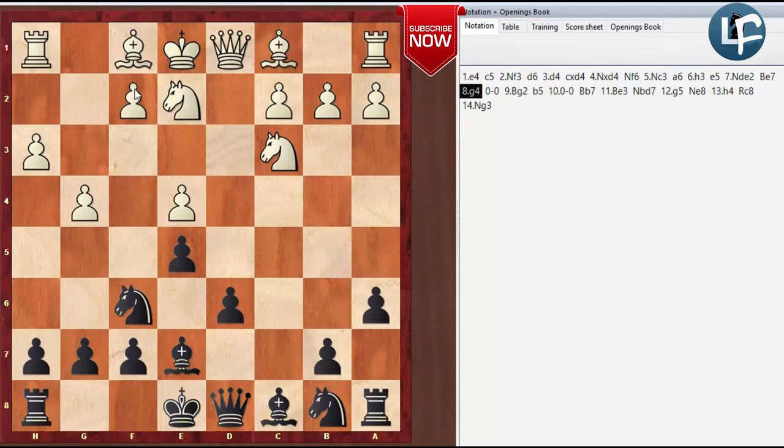If you remember the Yugoslav Attack and the English Attack, White has to play F3, then G4, then H4, and it takes multiple moves. Now we're killing two birds with one stone with this H3 move and it leads to lots of other good things. In chess, we're always trying to save time — it's about moving your pieces efficiently. Every time you make a move, if you can do something that is both defensive and offensive, that's good.